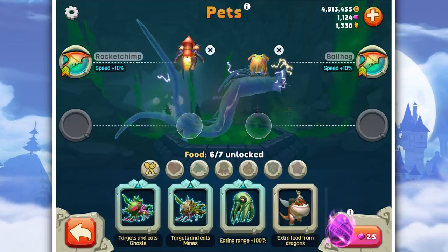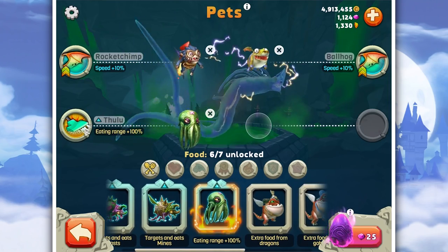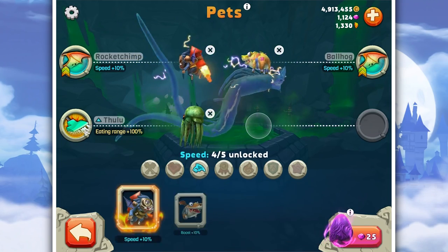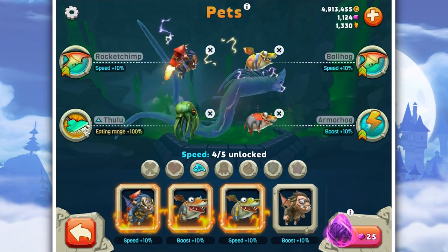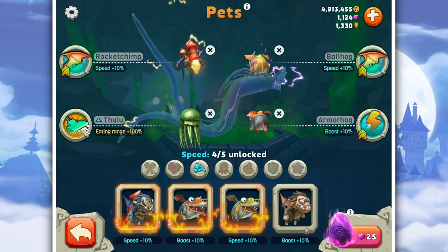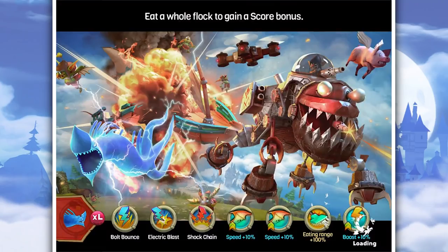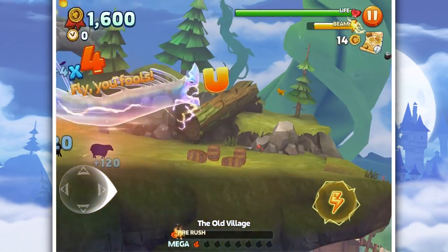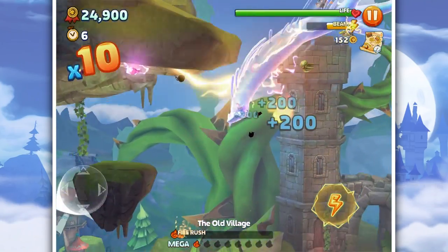Eating range 100%? Does that mean that the electric is increased by 100%? It's worth a shot, we'll give that a go. Food 10% — should we just get the boost an extra 10%? We'll get the boost an extra 10%. So we fly 20% faster, we have 10% extra electric, and have an eating range of 100% extra. In theory, if it's all right, then we should be able to electrocute things at twice the range. Don't know if that's true, but things also have a chance of explosions.